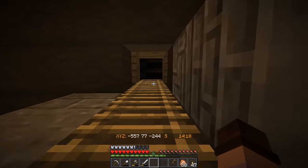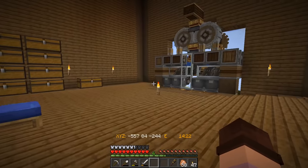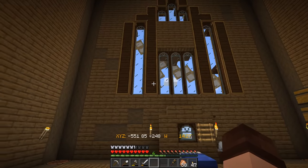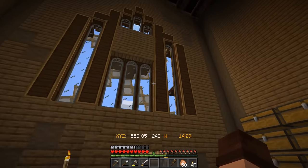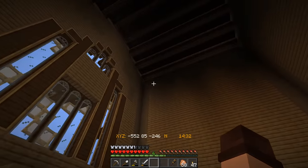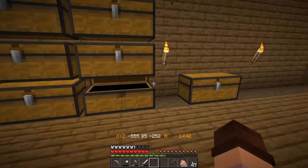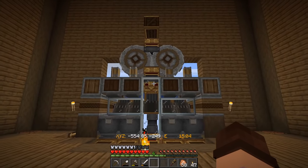We now also have an upstairs which is our main living area. Look at this stuff up here - it's so much room for activities. We can see the windmill going on through the wind. I've brought all my stuff up here and we've got a load more things. I got some resource gathering done.